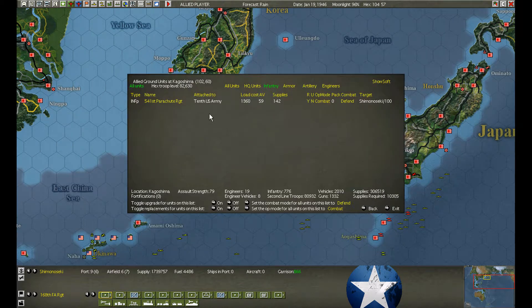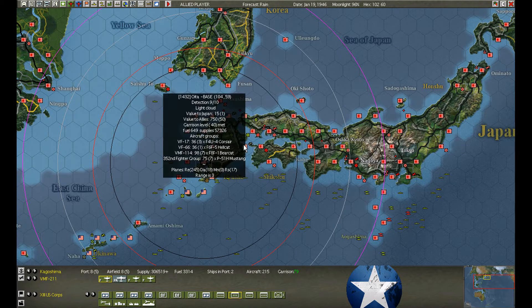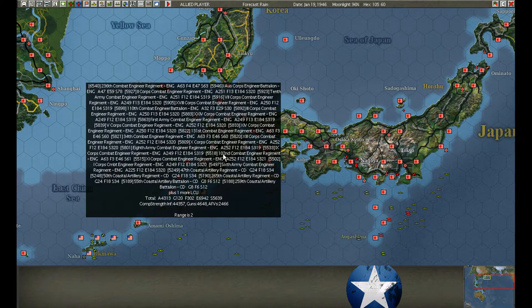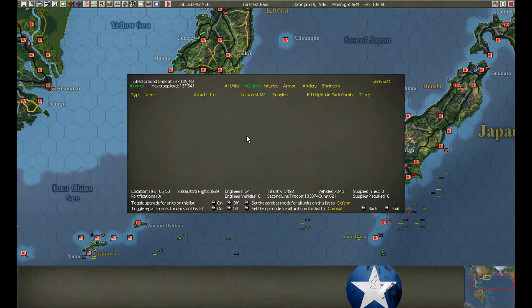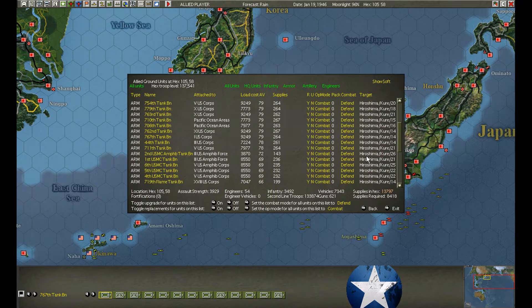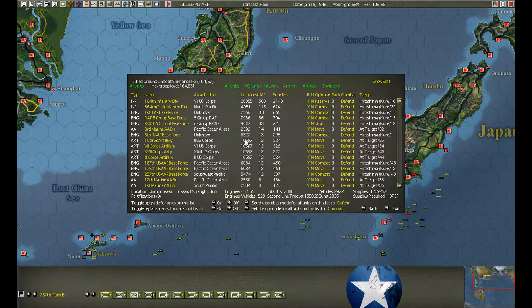I've got the headquarters here — I screwed up again, as usual. The headquarters is aiming for Tokoyama. Got them racing forward to Oita, which is just across the strait. The command benefits — as long as it's within range of one, it doesn't matter if it's across water or rivers. As long as it's within range of one — it's not range of one by land connection, which it probably should be, but that's the way the game works.